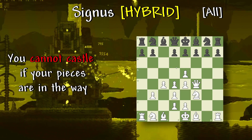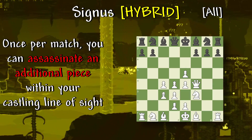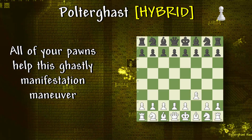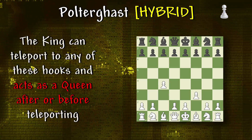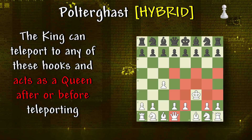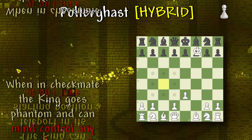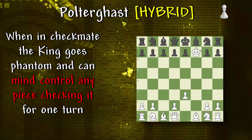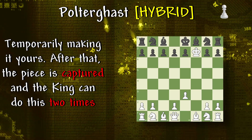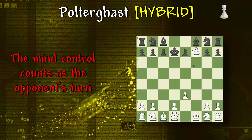Poltergast: all of your pawns help this ghastly manifestation maneuver. The king can teleport to any of these hooks and acts as a queen after or before teleporting. The king can teleport to its starting position at any time. When in checkmate, the king goes phantom and can mind control any piece checking it for one turn, temporarily making it yours. After that, the piece is captured and the king can do this two times. The mind control counts as the opponent's turn.